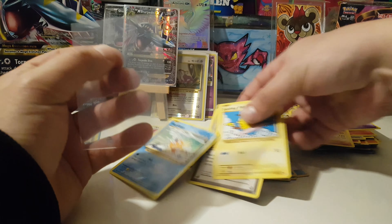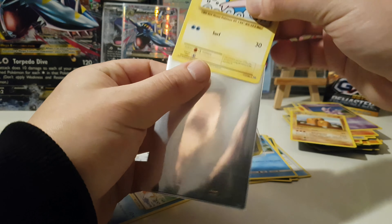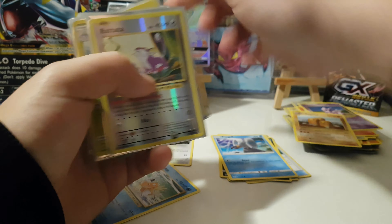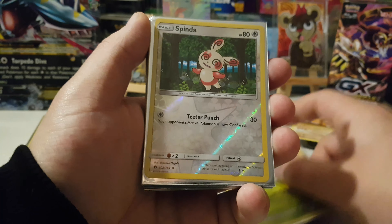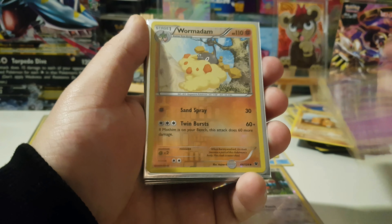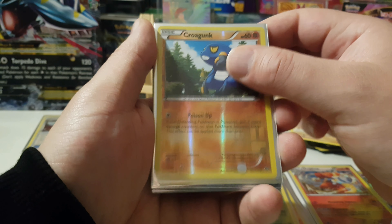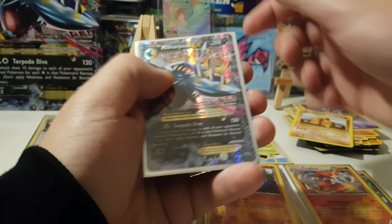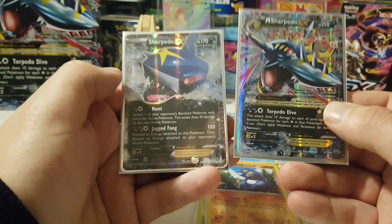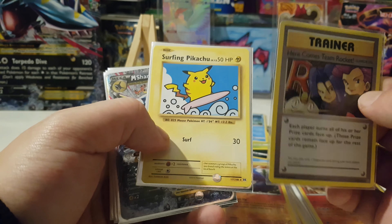Almost time to go through the pulls and see what we got. I think I'm looking for the Flying Pikachu — I think we already have the Surfing one but I'm not sure, I gotta check the binder. All right, let's do this. Pulls summary: reverse holo Rattata, reverse holo Morelull, reverse holo Spinda, holo Alolan Muk, reverse holo Wormadan, holo Delphox, reverse holo Amoonguss, reverse holo Croagunk, secret rare Surfing Pikachu, secret rare Here Comes Team Rocket trainer, and the two EXs — one Mega EX and one regular EX — those were the promo cards. Plus the Sharpedo Spirit Link promo card.